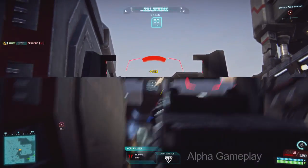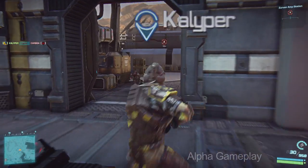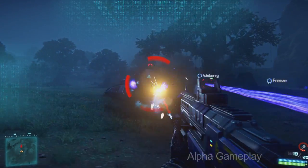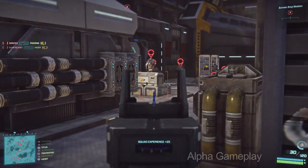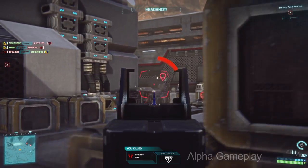At its core, Planetside 2 is a player-versus-player first-person shooter that combines visceral, moment-to-moment action and massive coordinated team play. Infantry combat is front and center in Planetside 2. You can select from 6 different classes, each with their own unique abilities, advantages, and weapons, and then team up with a few hundred of your closest friends and embark on some of the largest-scale battles ever waged in an online game. Weapons, classes, and abilities are all richly customizable, allowing you to make choices about how you'll play based on your role or situation.